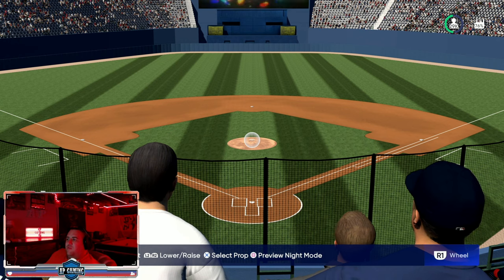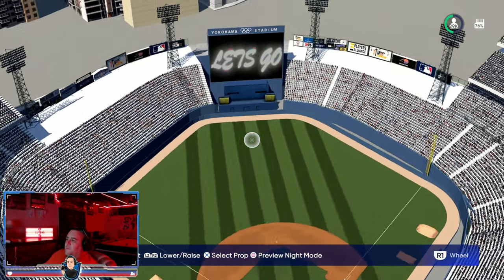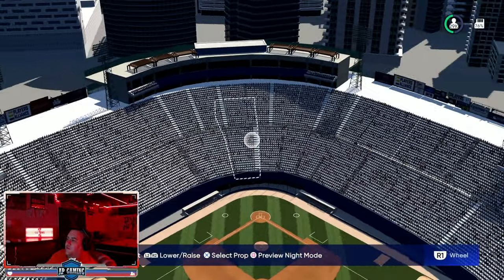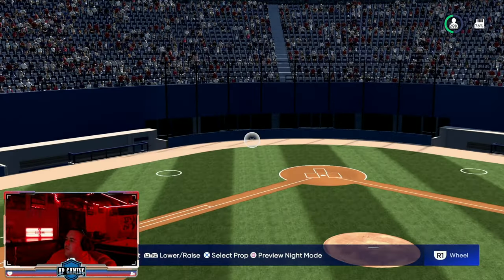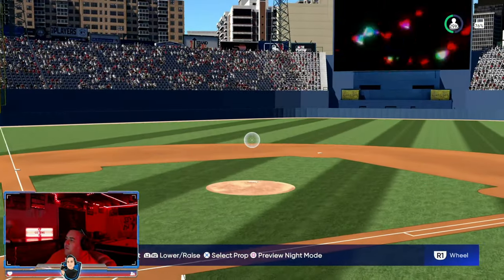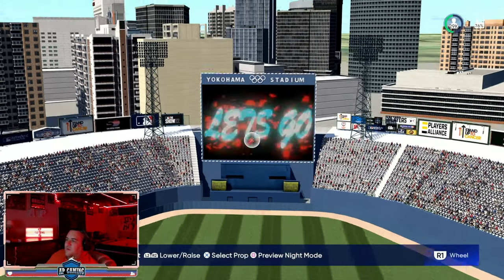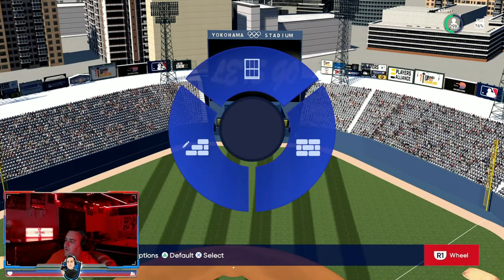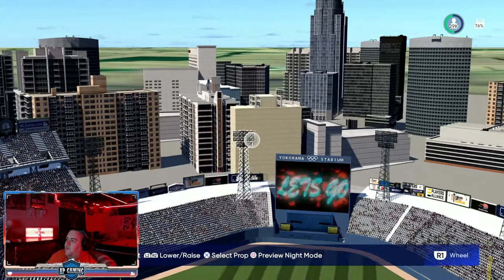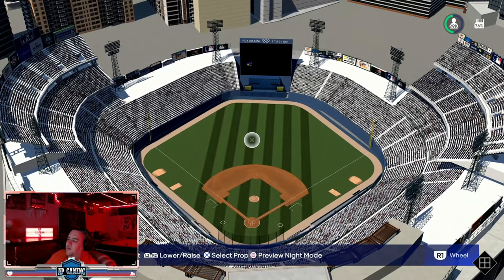Our next stadium is a replica created in 21 that we brought back into 22 — it now has night games. This stadium was home to the Olympics last year: Yokohama Stadium in Japan. It's one of my favorites. We made it max elevation because of the number of home runs hit during the Olympics. The biggest feature is how we custom-built all the way around the stadium — there's another video on the channel showing how we did that and how we got the blue custom look all the way around. The city in the background turned out beautifully.